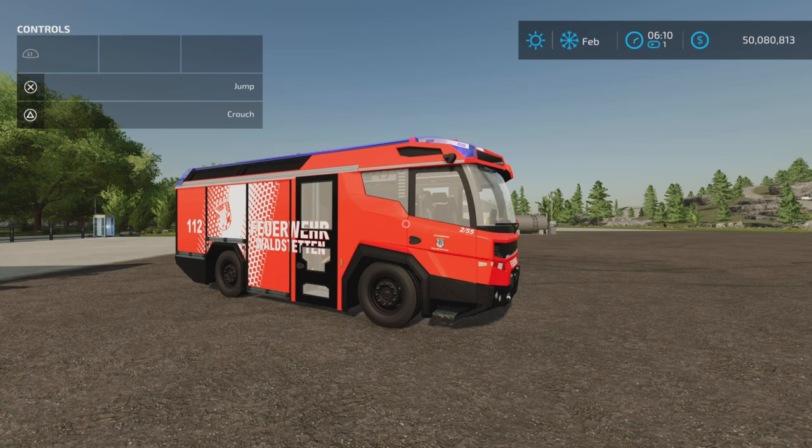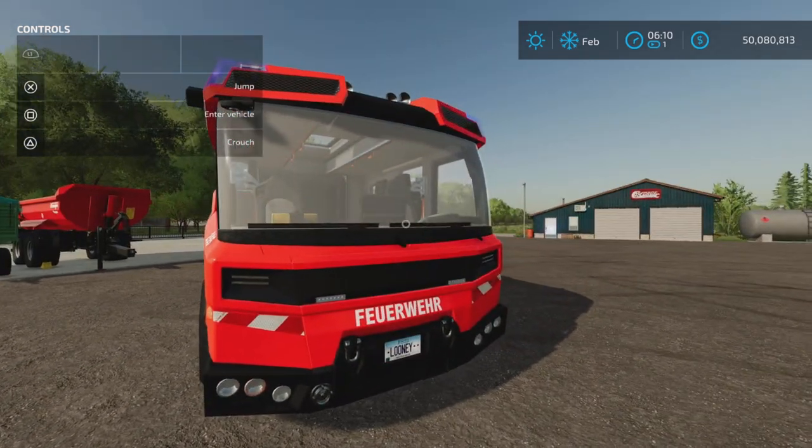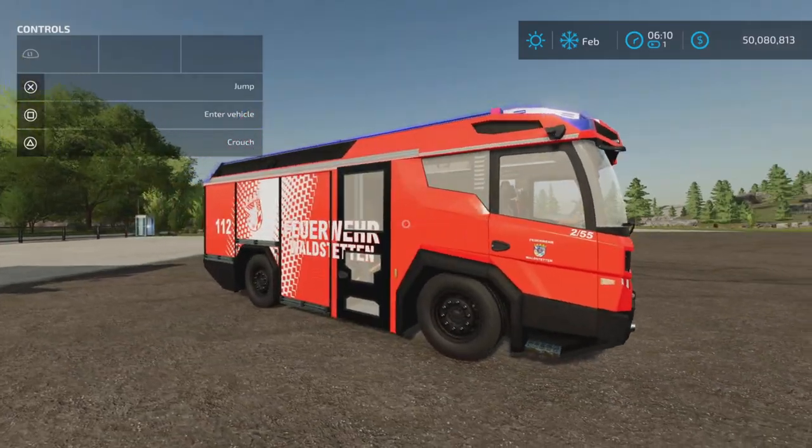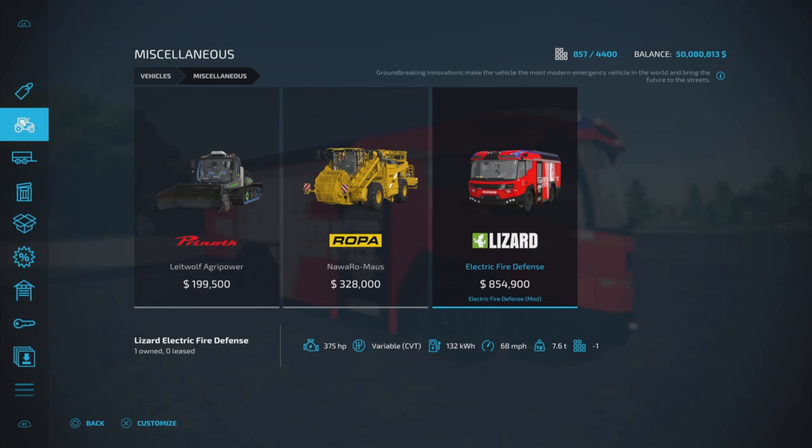This is 27.9 megabytes to download and 17 slots on console. It's an electric fire truck. You'll find it under Vehicles and Miscellaneous. Here it is — $854,900. Wowsers. 375 horsepower, variable transmission. It is electric, so it has a 132 kilowatt-hour battery, 68 miles per hour top speed, and 7.6 tons.